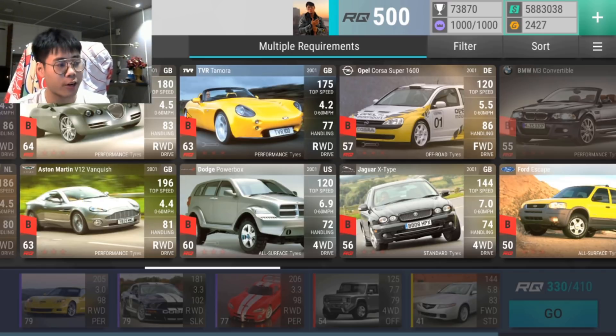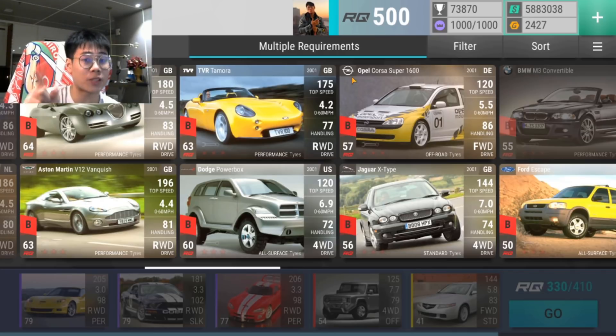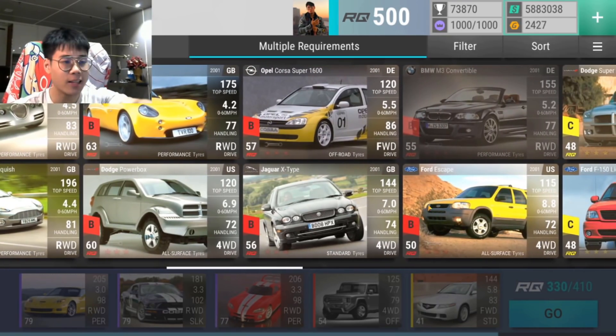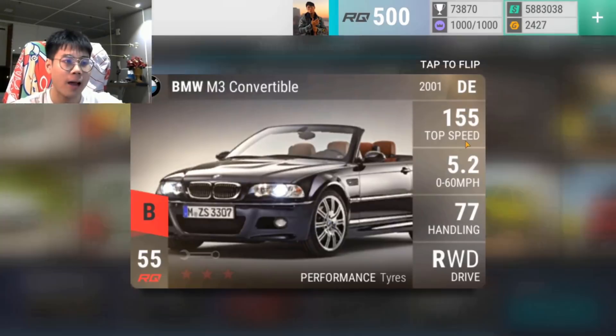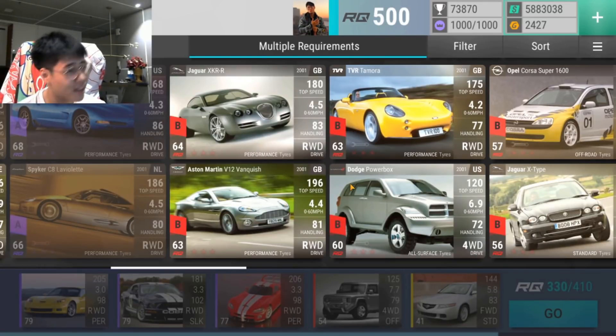Even if you kick the Power Box out, that's four amazing ultra rares out of eight — 50%. We've learned from recent packs that 50% is really high; usually it's about 20-30%. That said, the Escape is trash and the M3 Convertible is trash — bottom tier. The Escape at least is kind of light, but the M3 is garbage. The Vanquish is just 'okay to have one.' But the X-Type, Corsa, Tamora, and XKR are all ultras I would max and duplicate — and if the Power Box gets off-road tires, triple or quadruple that.